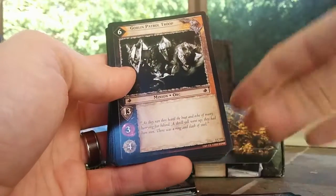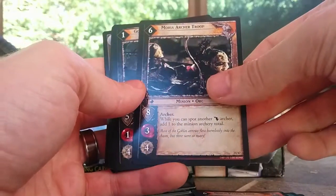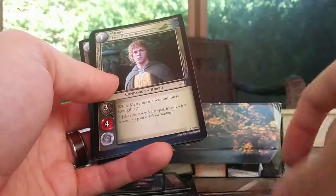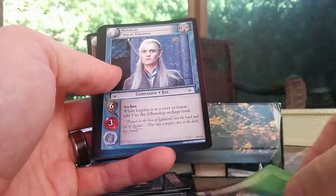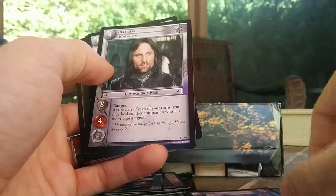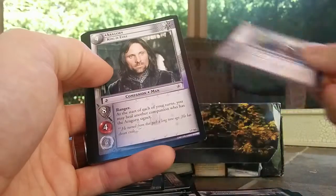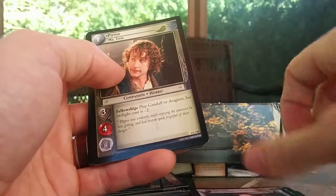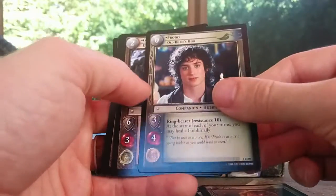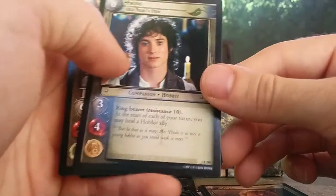Nerdyr again. Goblin Patrol Troop. Now we've got some Moria minions in here. Moria Archer Troop. Goblin Runner. Hobbit Sword. Merry, Faithful of the Brandywine. 3P Legolas, Son of Thranduil. And then 1P Aragorn — so you're getting a lot of useful companions. Ranger Sword in between both of the Aragorns, so that's useful. Pippin, Mr. Took. And my rare is Frodo, Old Bilbo's Heir. Very cool.